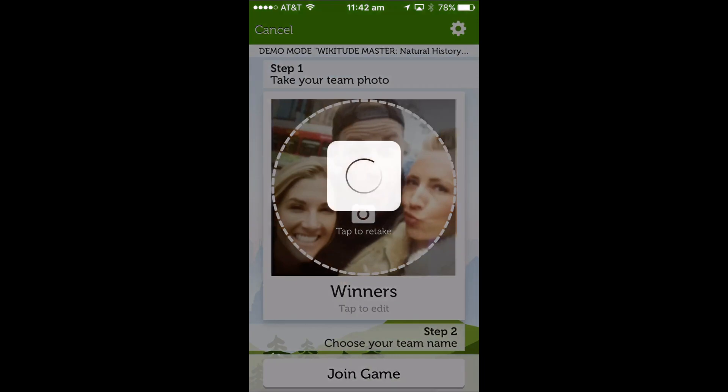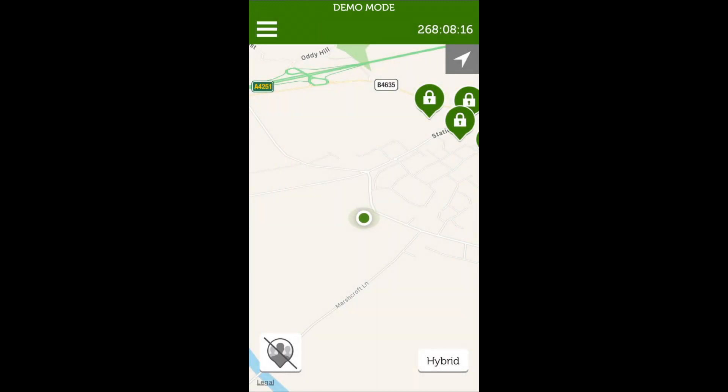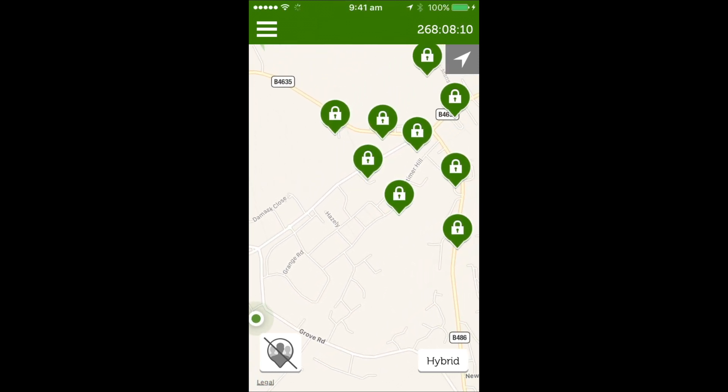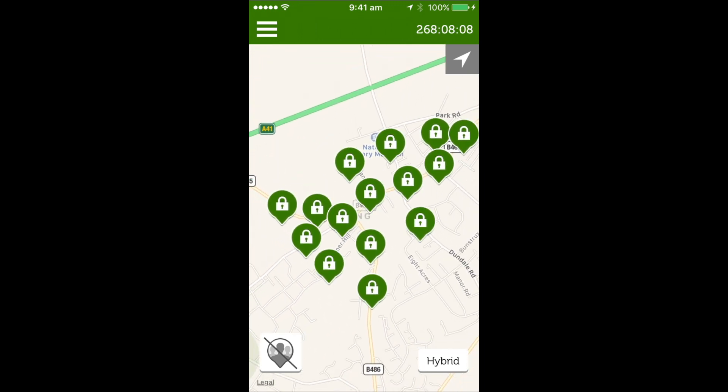The first thing you'll see here is your taskbar. You've got a few sections available, and to the right if you press on there you can see there is a map. Press on the map to minimize the taskbar and you'll see the surrounding area that you're currently in. Your team are represented by that dot, and the padlocks are the hot spots that you need to visit to unlock challenges.